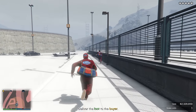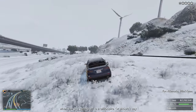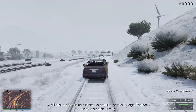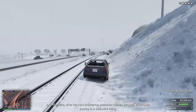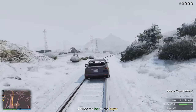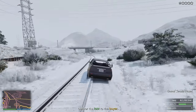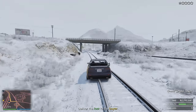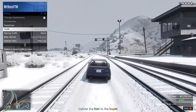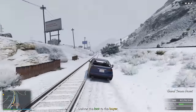Doing this in the snow made it a little harder than normal — it took me longer to lose the cops because I flipped my car a couple of times. But you can just use snacks and body armor to stay alive. By the time we got to the clean getaway car, the cops were still on us, so switching vehicles didn't really help. From there it was just getting to the buyer and selling the final product.